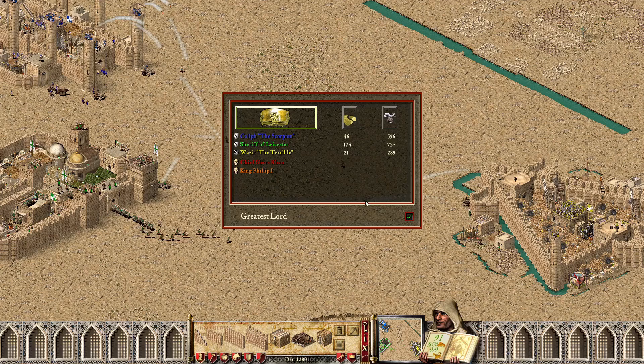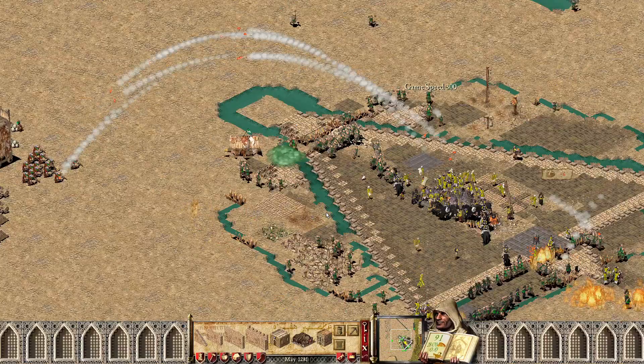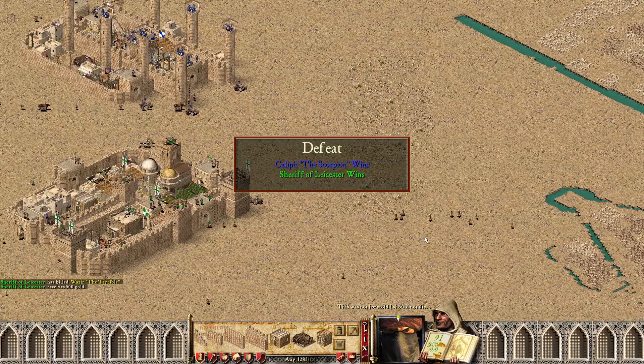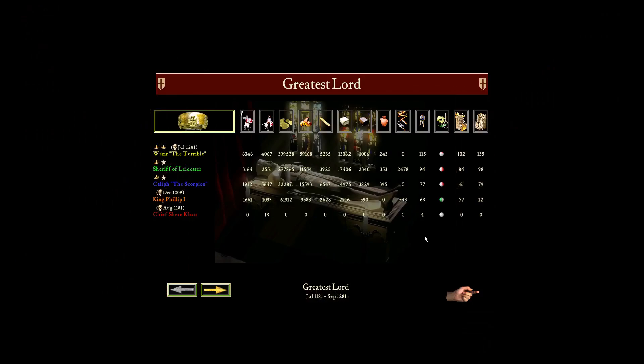A 725-troop attack here coming in from Sheriff. Let's slow it down to 500 — that is a fat group of mace men. Let's see what he can do. We haven't seen the usual defenses from Wazir being pushed back. A lot of mace men are being absolutely burned to death, but he is up and has finally ended the game. Wazir with a very strong defense — just absolute craziness. At one point he was probably defending against more than a thousand troops.